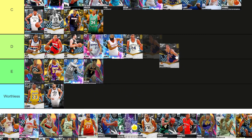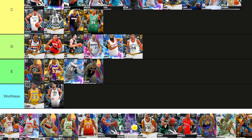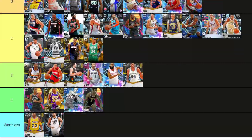Westfall — no range and can't get range, but he can curry-slide and plays good defense. Give me Westfall over Starks. B tier. I think give me Westfall over any of these guys in B tier as well. He's literally, if he could get range extender, he'd be fantastic.